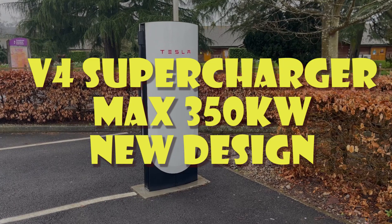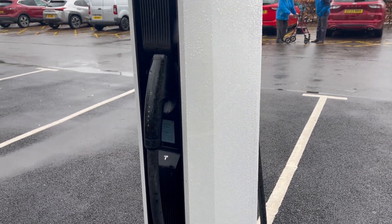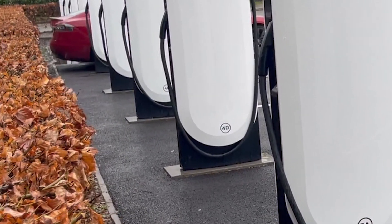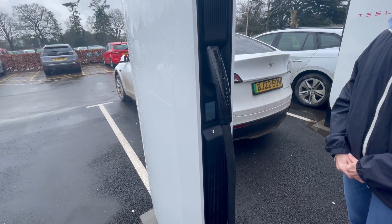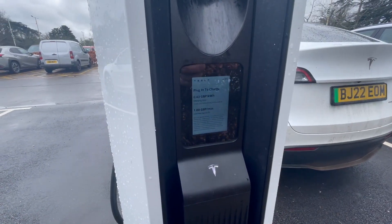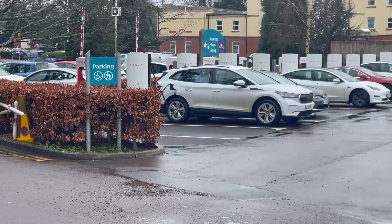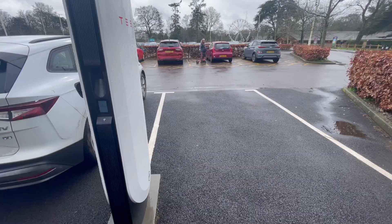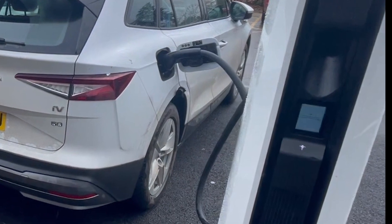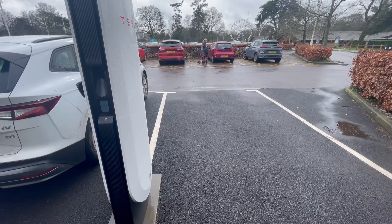The new V4 superchargers have a very different appearance. They also have technically a much higher charge rate, although for Teslas they're the same as V3. They have a little screen and an ability to do contactless payment. The power is shared with up to four cabinets, but because of the availability it's rarely a problem. All Tesla superchargers use the CCS standard, which can now also be used by other makes of car. Not all V2 and V3 chargers have been opened up, but all V4 ones have. On this location there's a mixture of V3 and V4 chargers, and you can see on the V4 chargers there are cars of a different make.